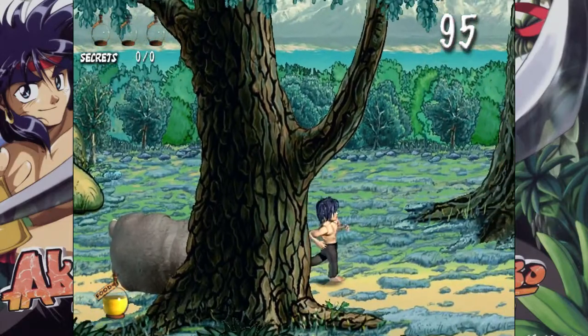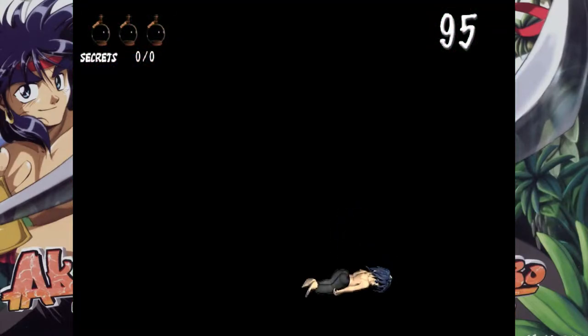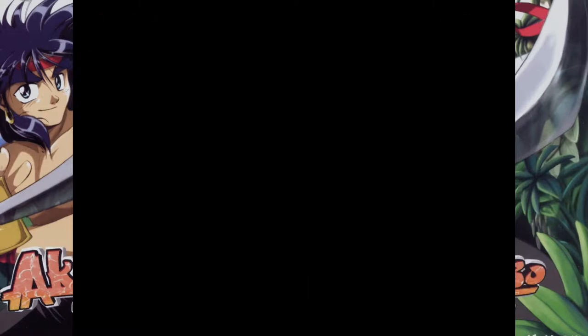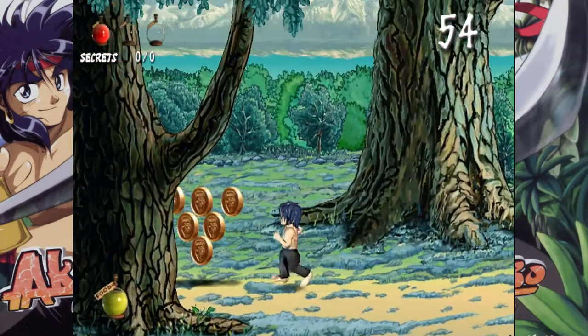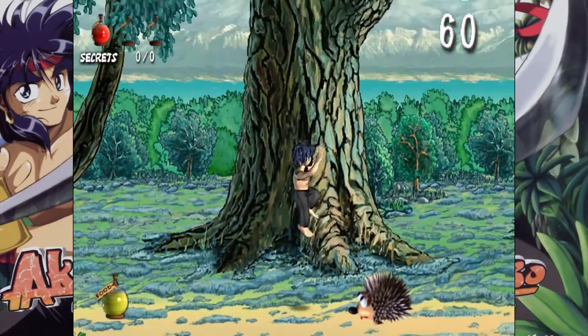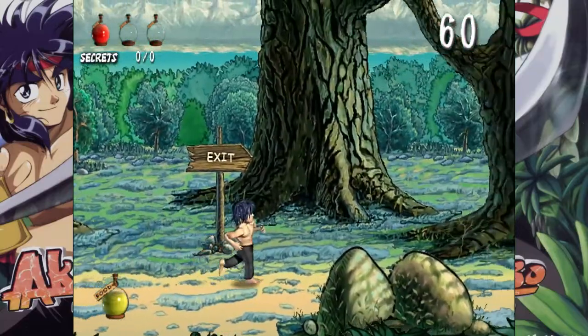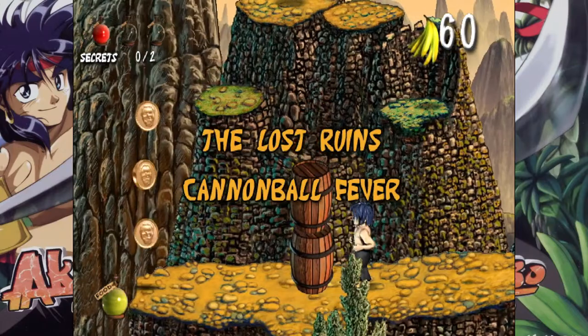Once you've defeated him, jump through the unlocked tree knot hole and make your way to the end of the — what? No! I'm on no lives right now! Oh, I hate that. Why would you put a normal enemy after a boss like that? After refighting the boss and not dying to the normal enemy thereafter — and yes, there was only one, so they know damn well what they were doing — we're up to World 3, The Lost Ruins.